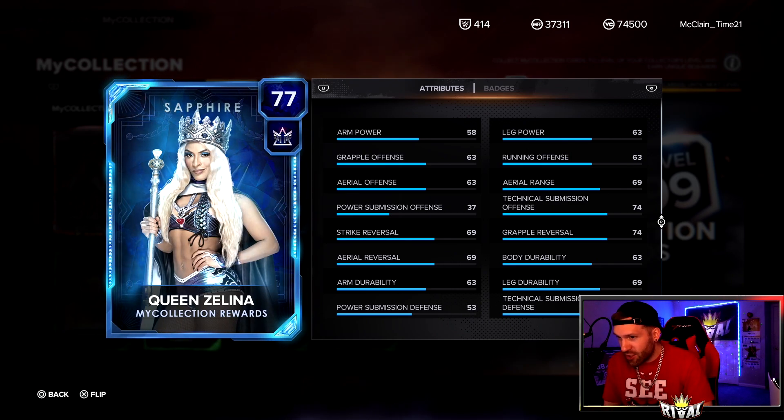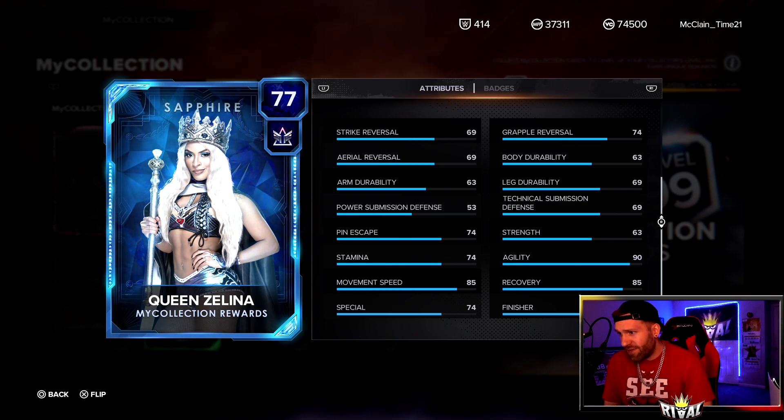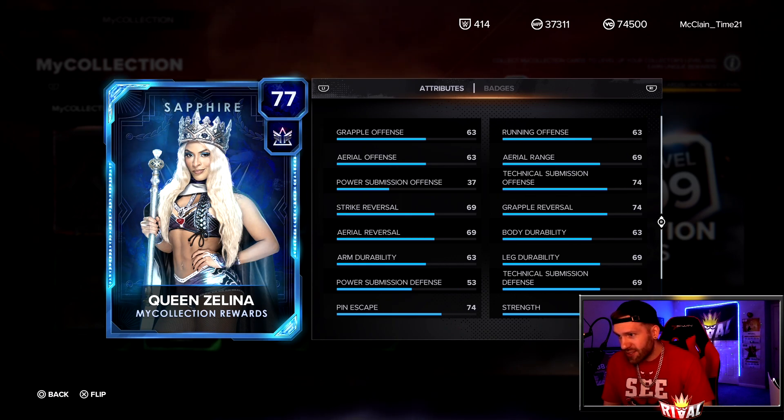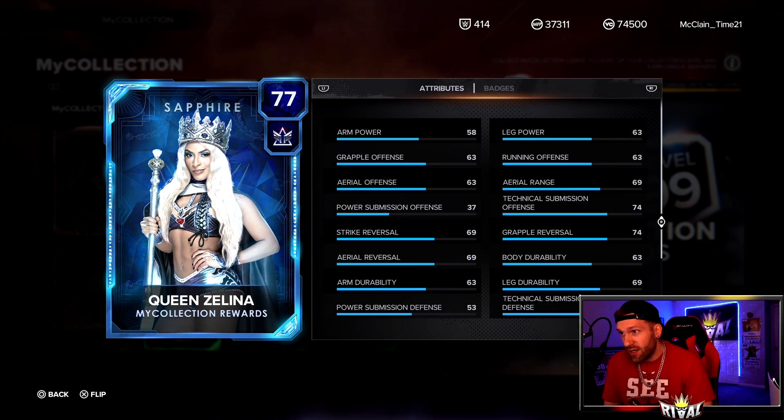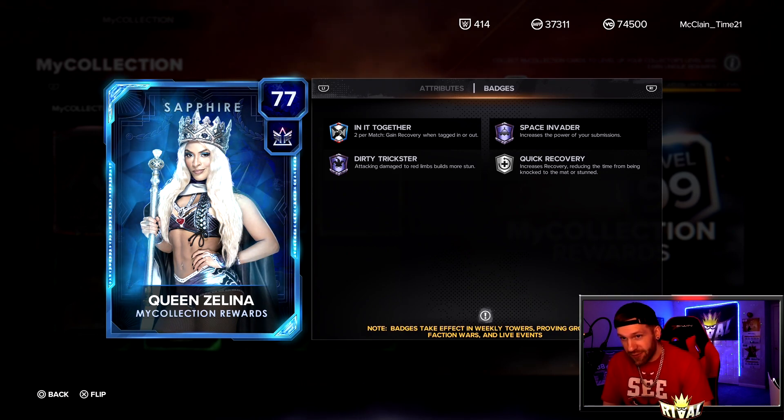Let's take a look at the Queen Zelena — a decent card. Movement Speed 85, Agility 90, Recovery 85. Technical Submission Offense a 74. I think she will be usable in faction wars, but only one way to find out. She's got Amethyst Space Invader, Dirty Trickster, and also In It Together and Quick Recovery.